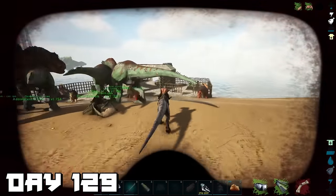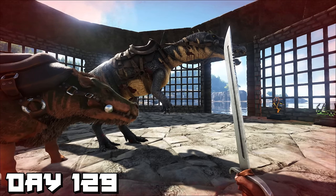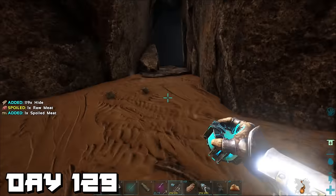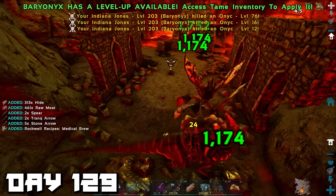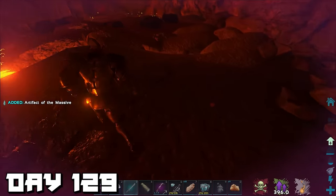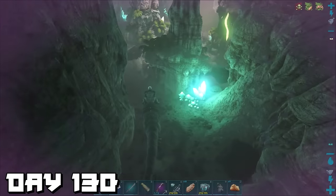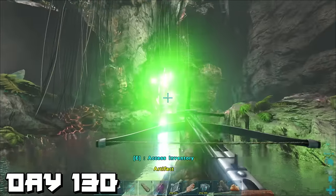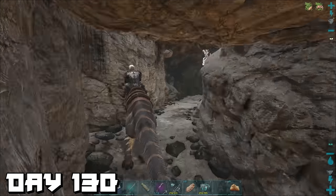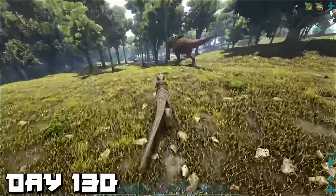That was so tense — we were so lucky to have Indiana Jones. Baryonyx is a seriously underrated dinosaur. Later that day we went back into the lava cave to try and find megalania toxins — didn't find any but got the artifact. Day 130 — we tried another cave for megalania toxin, came back empty-handed, but grabbed the artifact. After leaving the cave we spotted something in the distance that we'd completely forgotten about.